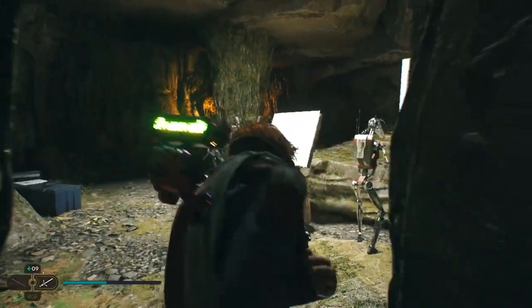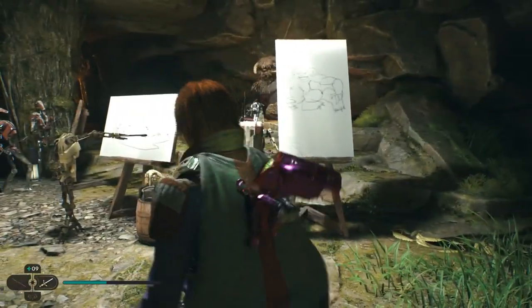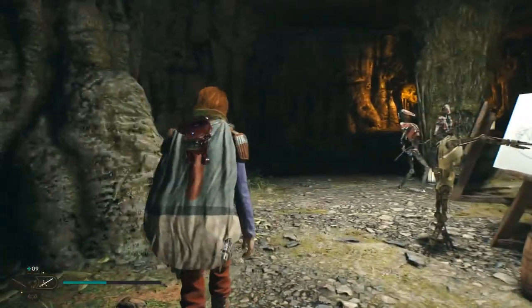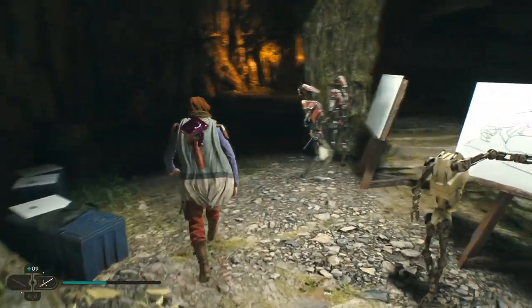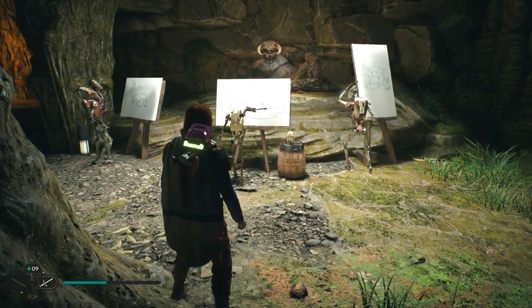When Cal finally emerges from the crawl space, you'll find… an art class? These B1 droids all seem to be engaging in some model drawing, with this Mogu posing as their drawing reference. Looking at their results, they could probably use a few more lessons.